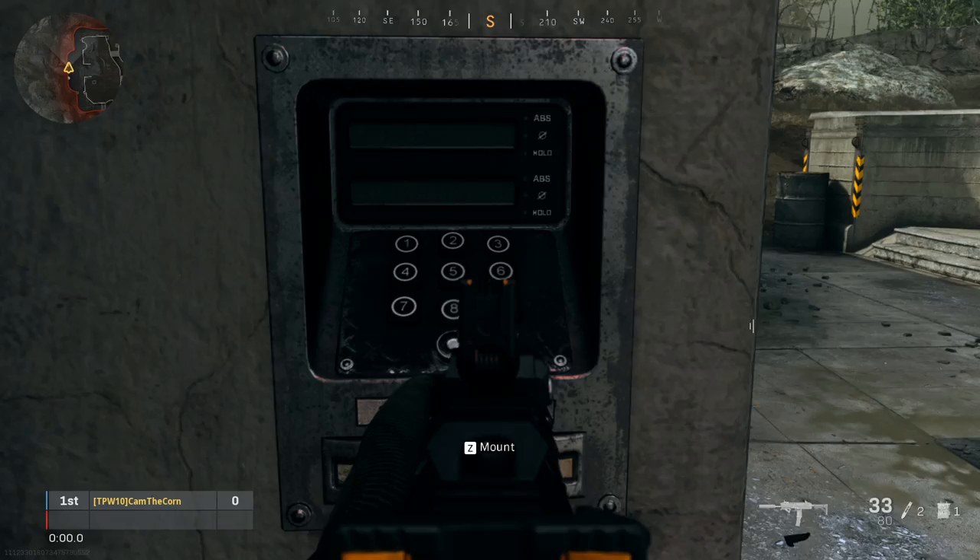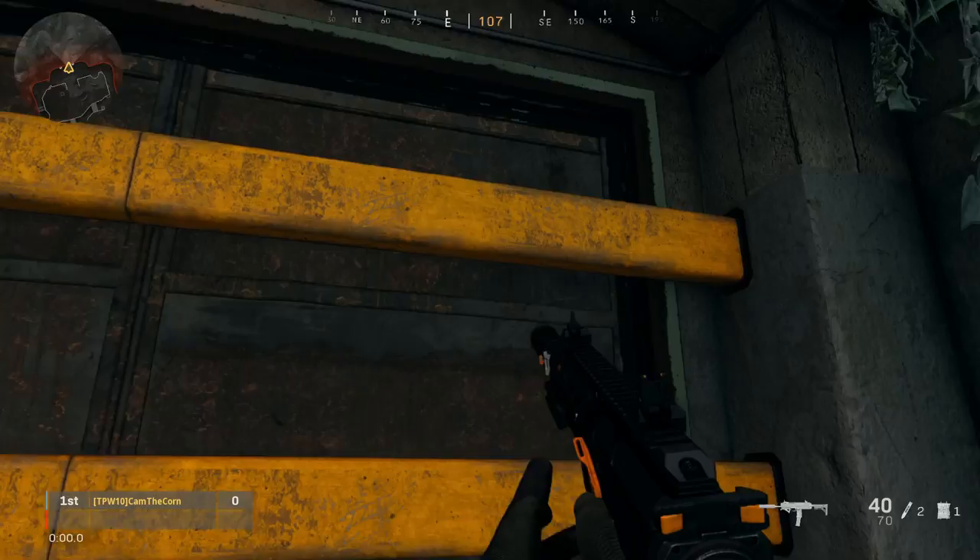All the numbers you got, you're going to have to type them in on 'enter code.' Once you type them in, the bunker will open.